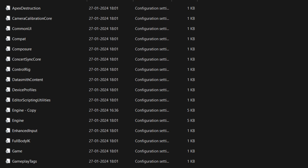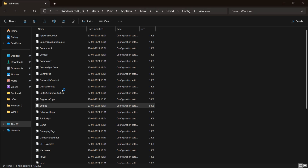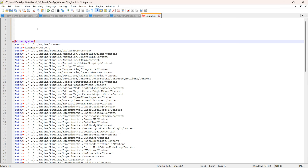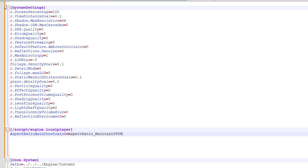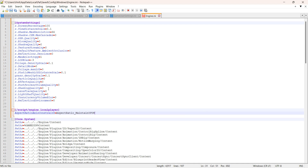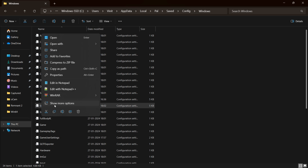Inside the configuration folder, you'll find a file called engine.ini. Open this file with Notepad. Now add these commands here — you can download this file from the description. Save the changes, and make sure to set the file attributes to read only.